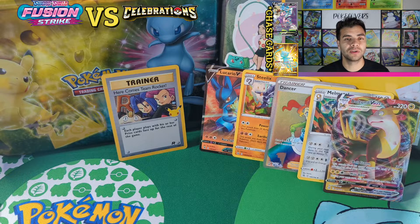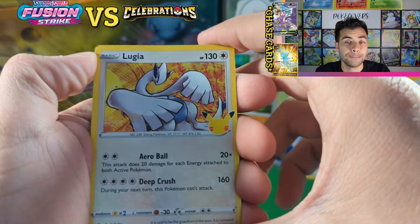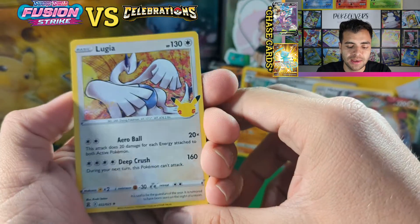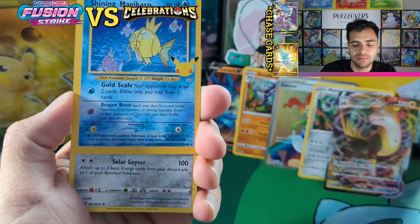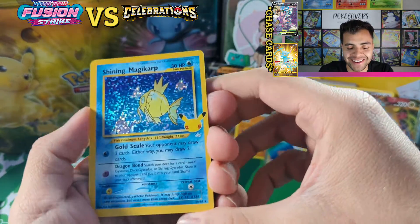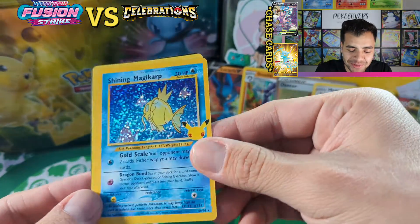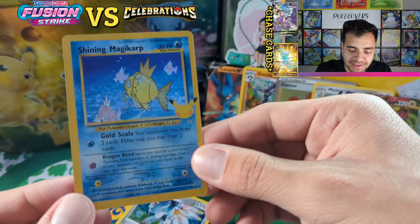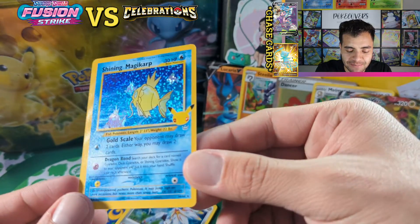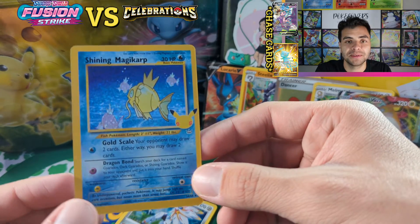Umbreon gold star, shiny Magikarp — Mew of course, and Charizard — those I'd go with. Oh hey, hey — we got our Shiny Magikarp! We got it! And we got a Leo — a nice little Shiny Magikarp! A little off-centered, huh guys? Good thing we didn't send this one to grading.